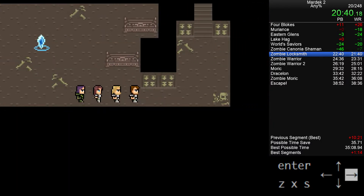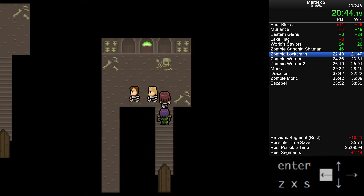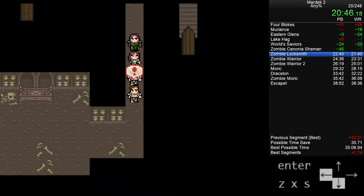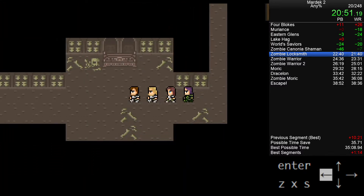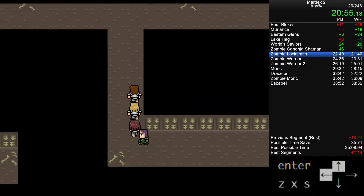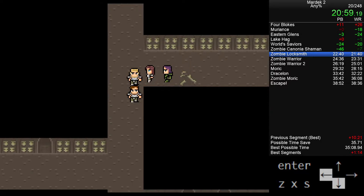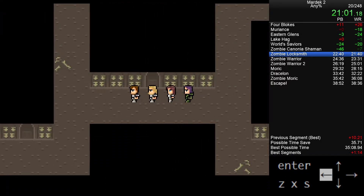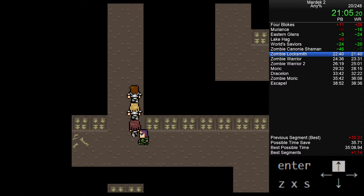I'm not making saves here; if this were a marathon run I definitely would. When I was starting out I would do a full save at every single healing spot. But I'm relatively confident in my play and can just reset at this point. Most random encounters, especially in the catacombs, won't hurt you — it really is the poison rats in the sewers that deal the most damage.